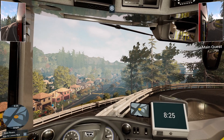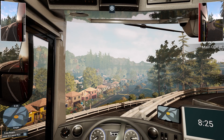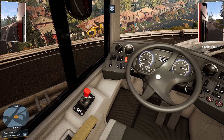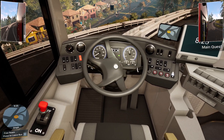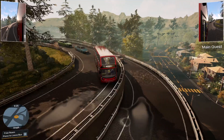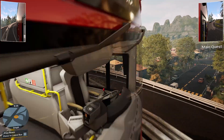Too much chit-chatting I'm doing. Is that a bus really stuck? How is that? How is she stuck like that? Maybe I just need to reverse without steering, just having the steering neutral.